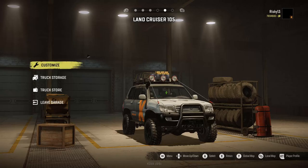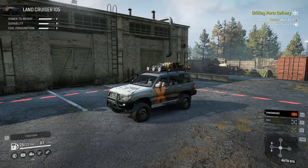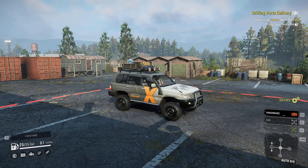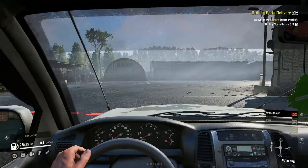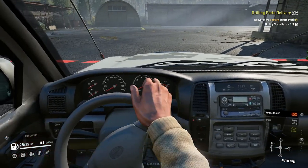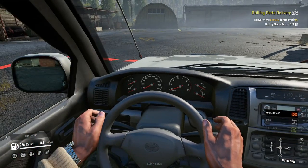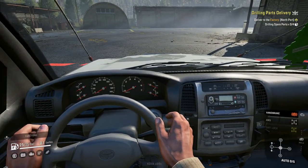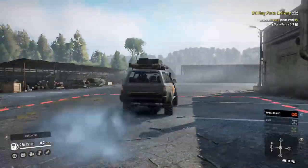Actually, putting the custom front bumper on gets rid of the roof rack, so we'll stick with the roof rack. We'll keep those rims and there's no paint job option. Alright, let's go ahead and leave the garage. Here it is - this thing looks really, really cool, very good looking mod. Let's check out the interior - wow, not bad, honestly pretty well done. Nice steering wheel, and the gauges should work too.